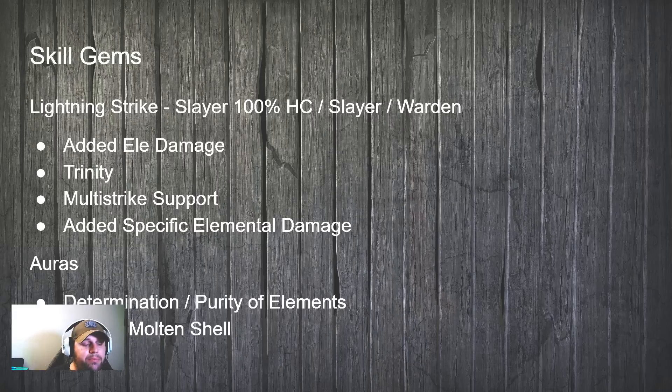The aura options were between Determination, Purity of Elements, Anger, or Molten Shell. Molten Shell is not a necessary aura - it's a defensive option - and interestingly Molten Shell wasn't actually in the Hardcore version, it was in the softcore one.